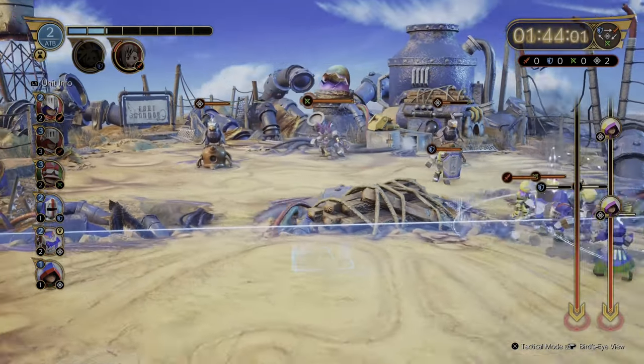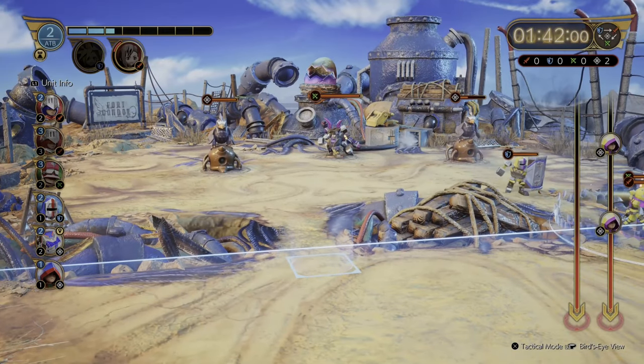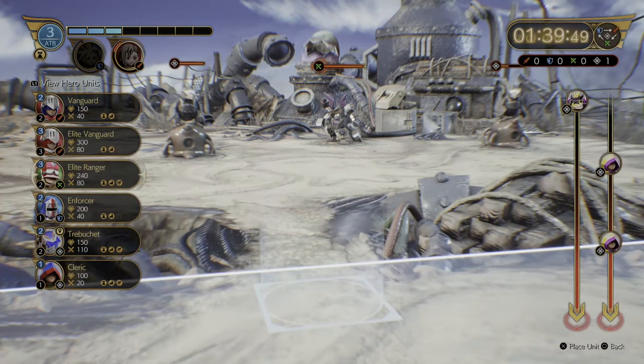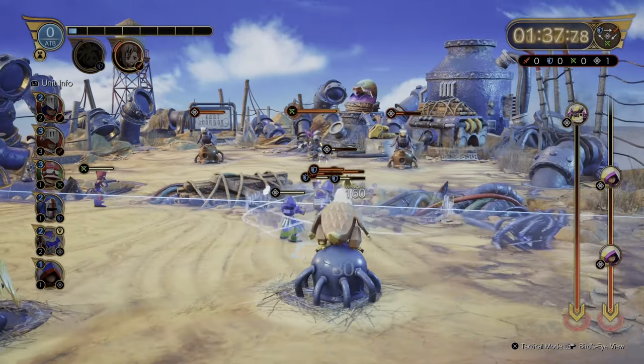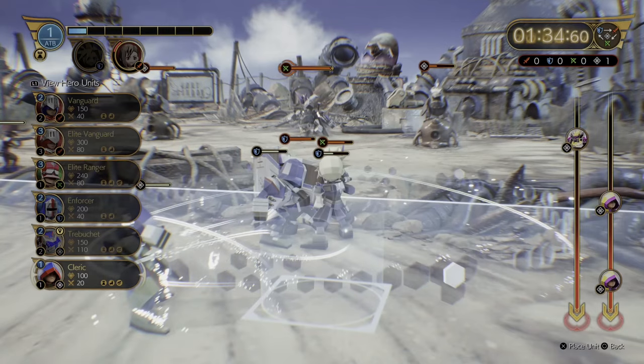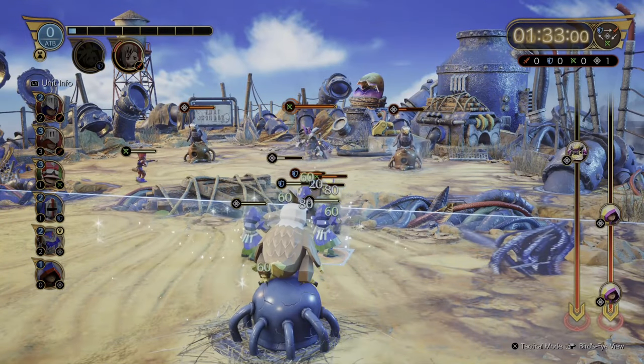We're going to have to take this condor down as quickly as possible, so we're going to stick an elite ranger over there to keep ticking away at it, and just keep reassessing the right side.